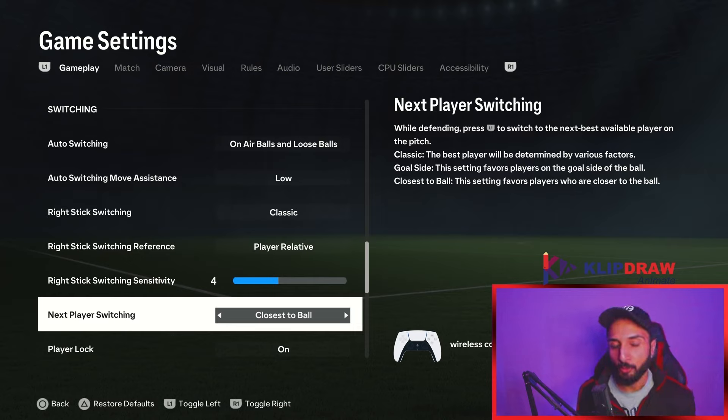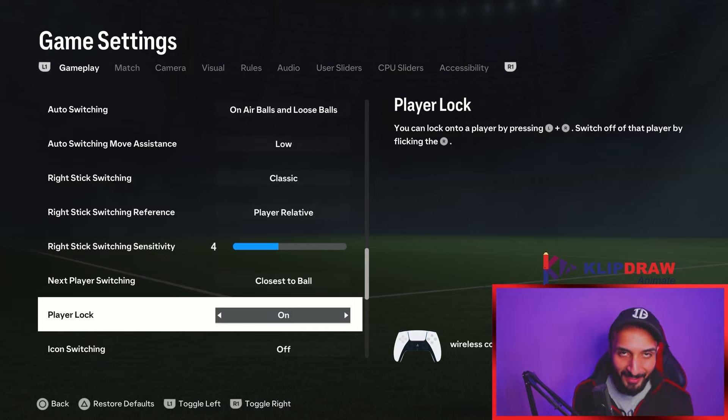For next player switching, most people use classic, but I use closest to ball. I feel it is the most consistent — it always gives me the player closest to the ball. Classic is not as consistent in comparison. I like consistency, so that is why I use closest to ball.